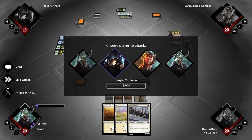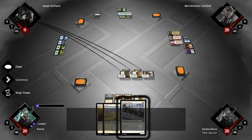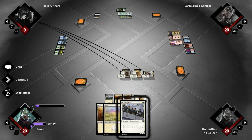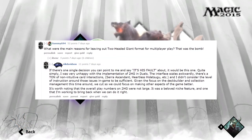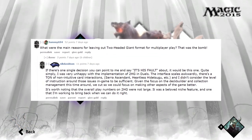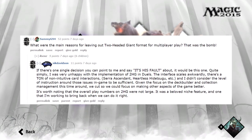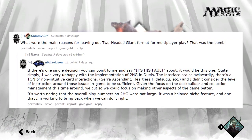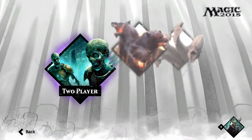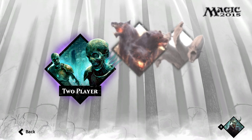I myself absolutely loved Two-Headed Giant. It's the reason I really loved playing the Duels of the Planeswalkers series over Hearthstone — because I could play with my friends. You cannot play with your friends here in Duels 2015. I was reading a Reddit AMA where it appears the reason is they didn't like how the interface looked in Two-Headed Giant — everything was squished and wasn't working how they wanted. So they decided to nix it. I would have rather had a crappy version of Two-Headed Giant than none at all.